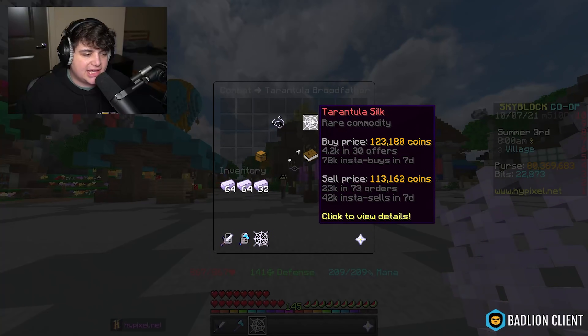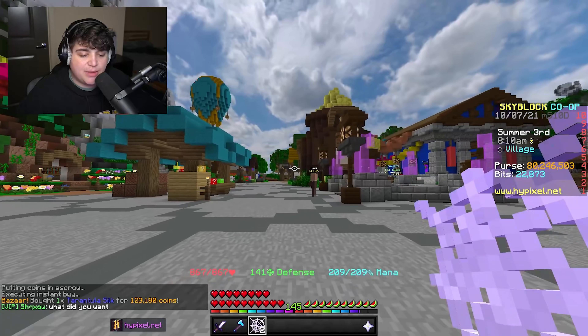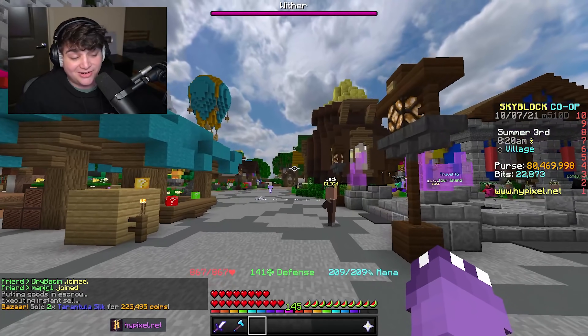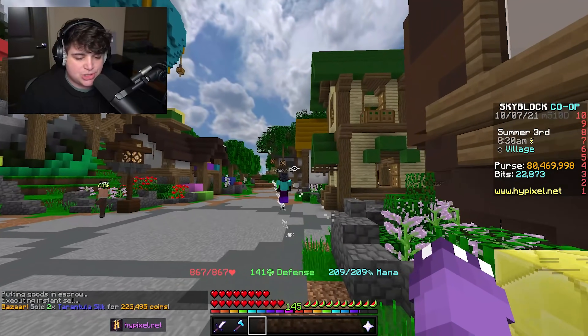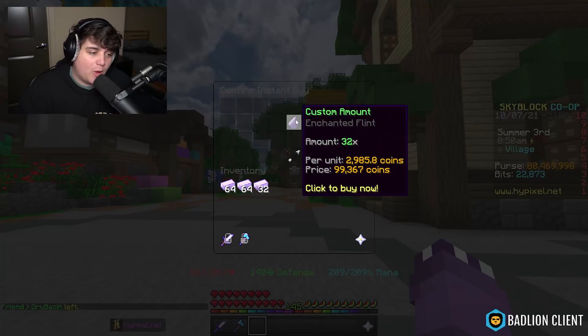That's an instant 8,000 coins profit, which doesn't sound huge but the items are easy to obtain. I accidentally bought one instead of selling — don't do that. But you can make money very simply with this flip.